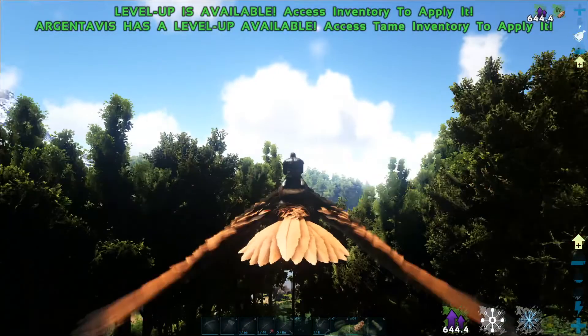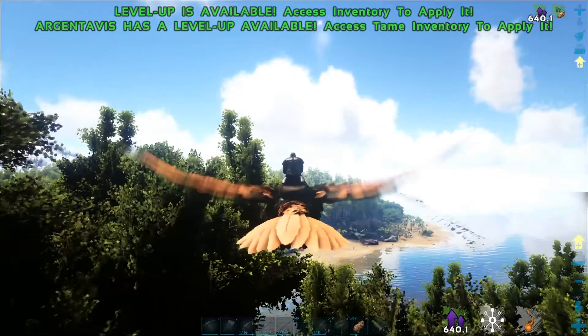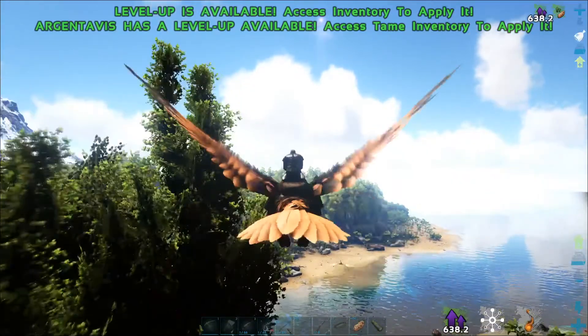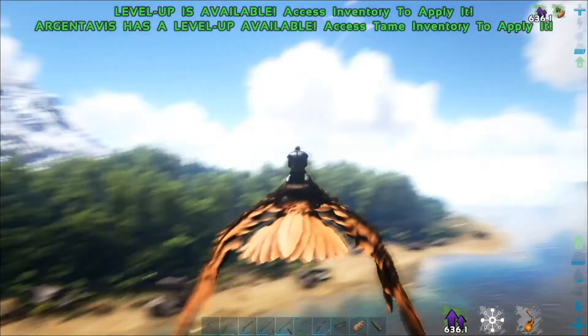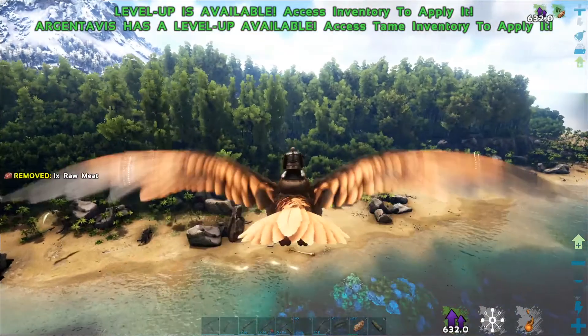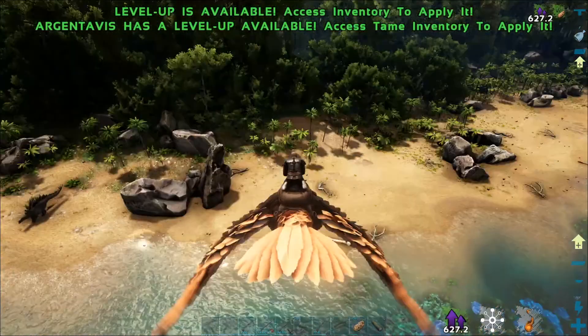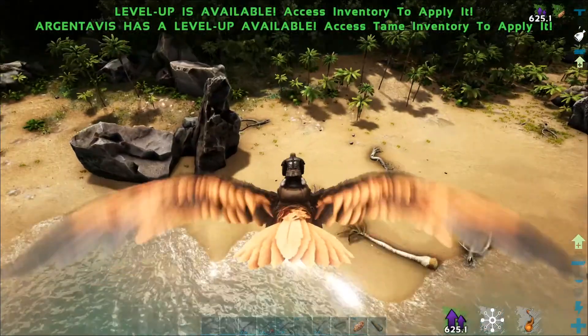The nice thing about this is I can pick it up, bring it to the trap, drop it in, and pretty much knock it out at our leisure. Ah crap, I forgot berries. Oh well. If I build the trap over here, it's not that far from base. Hell, I could build the trap in the base and just drop the Anky in there, but let's not.